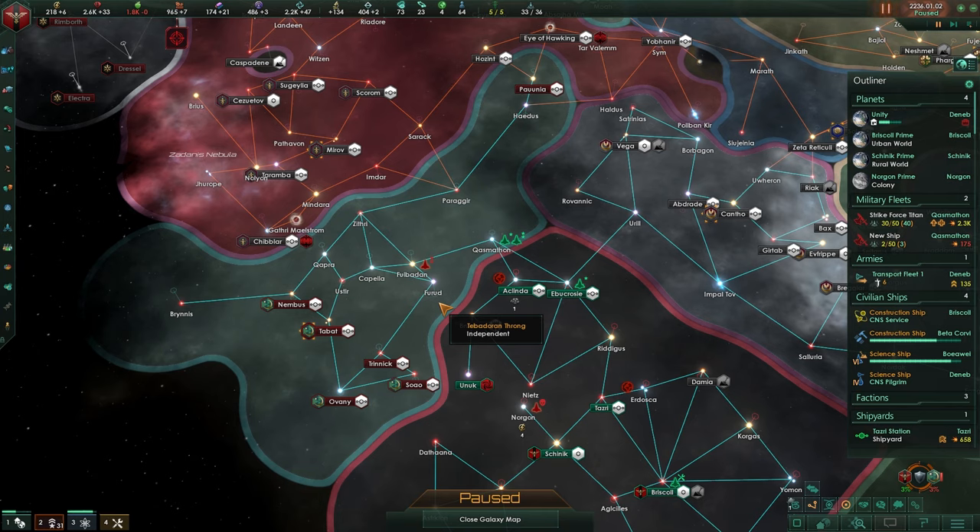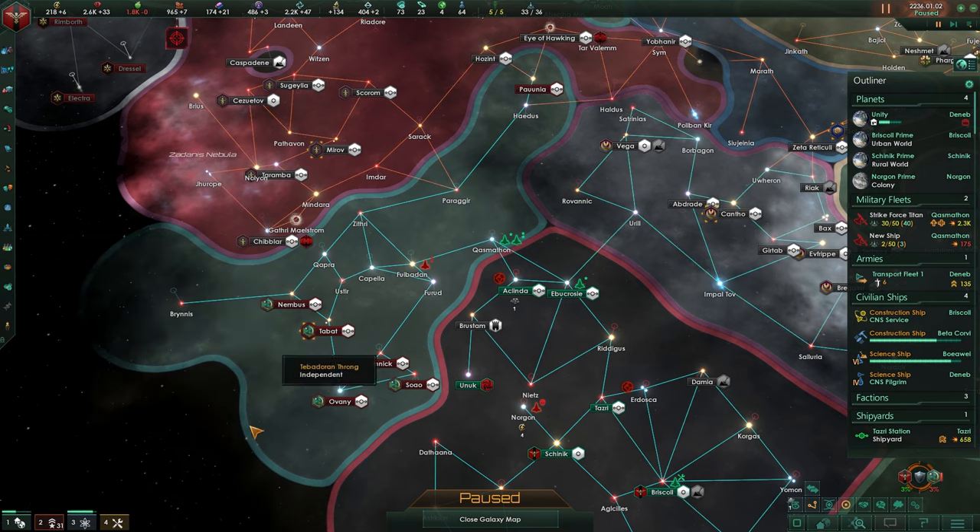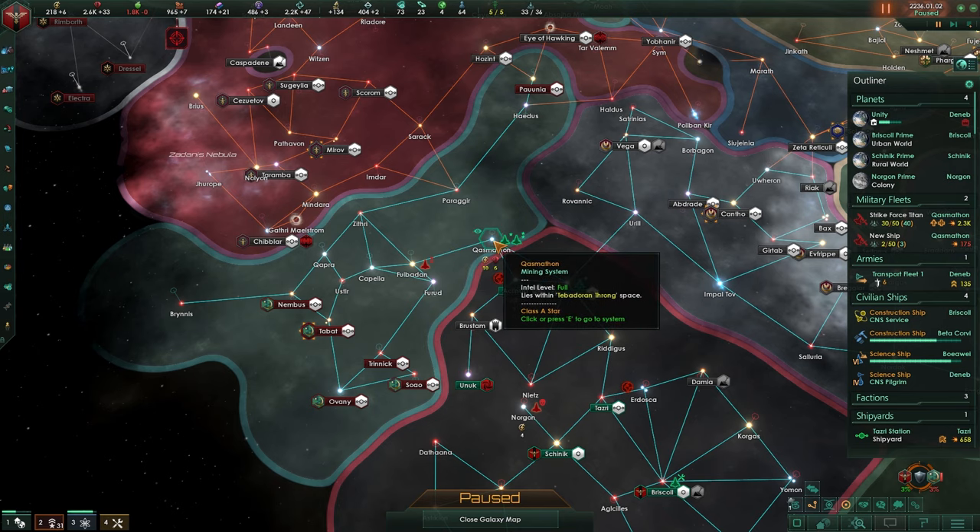My friends, welcome back to this Stellaris guide. Last episode, war was declared and we are fighting a superior enemy. Most likely they don't have orders yet - they are assembling their fleets and they will attack us. I'm hoping they will attack this fleet in this state.